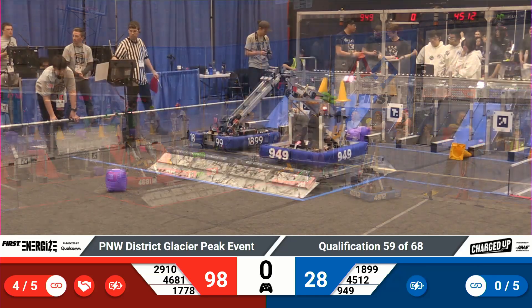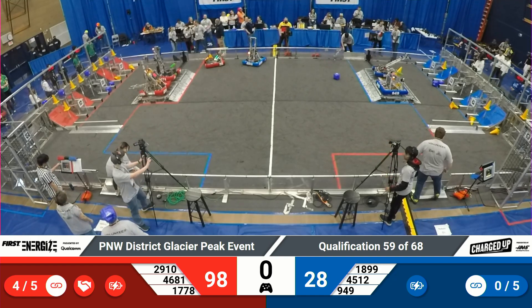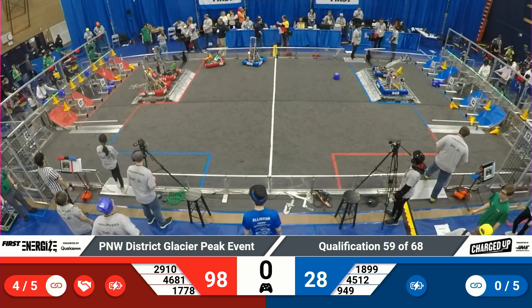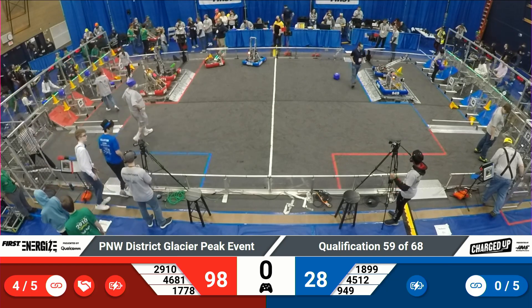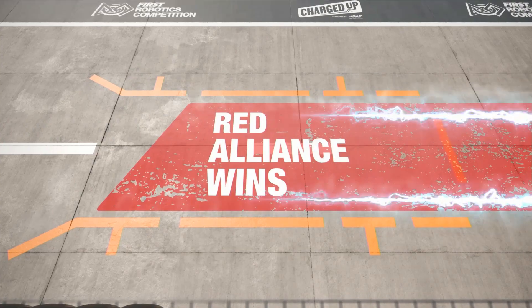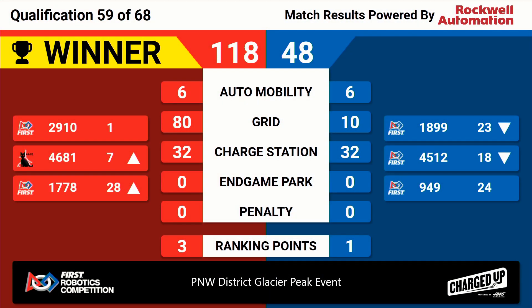And the buzzer sounds, putting it in to qualification match number 59. Nothing of note in match 59 to report. Scores are finalized, and the Red Alliance takes it home — 118 to 48, and three ranked points for Red. Jack in the Box holds on to that firm grip on the top spot. Meanwhile, the lower captain's position is continuing to shuffle around. This time it's Murphy's Law moving up to the number seven spot. Blue Alliance takes home one ranked point. 949 sits pretty at 24.